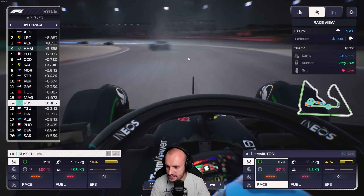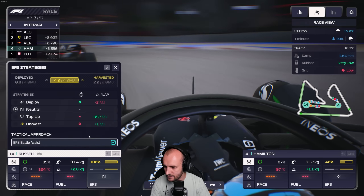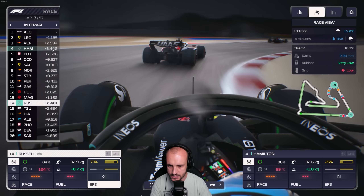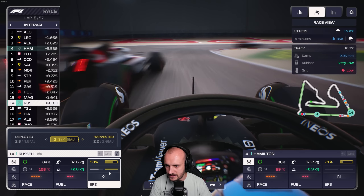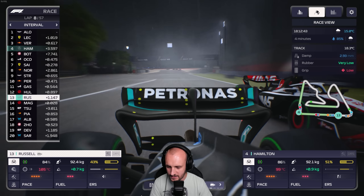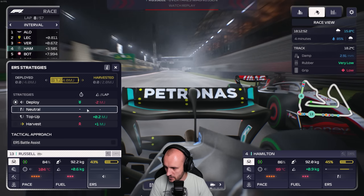Don't use battle assist - oh, brilliant. All right, fine. Hamilton should have picked up the pace - yeah, Hamilton's definitely picked up the pace. Now we've got him to push on his engine as well, he's using ERS of course. Oh hello - big old lunge. Beautiful. Go on George, beautiful move that was.